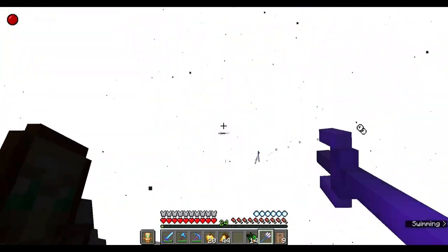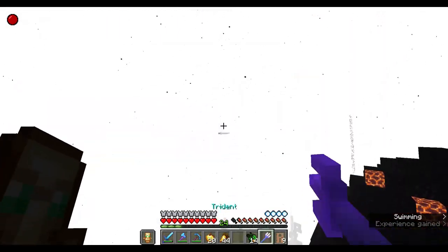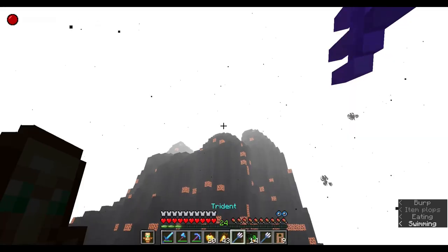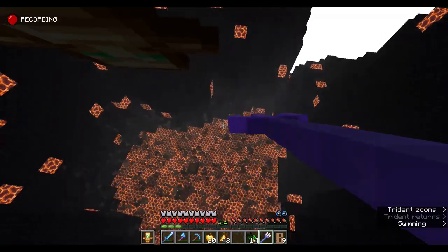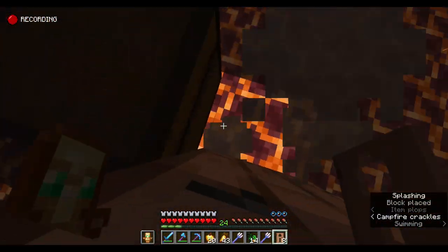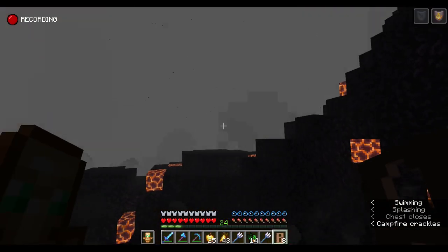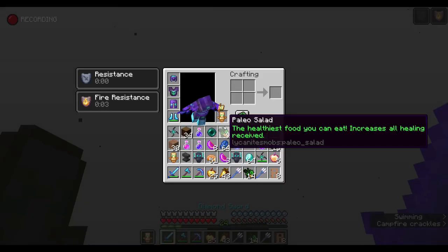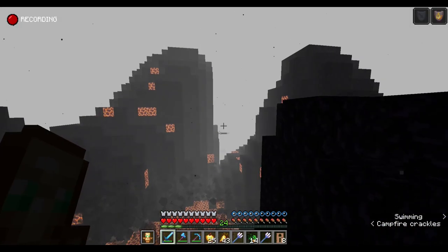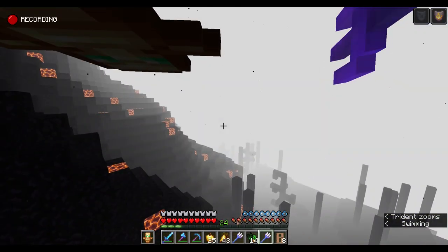There's a chest in the middle of a volcano. We got an upgrade — we are more overpowered than we could ever be. And that's just the truth of it. I think we're ready to take on the darkest part of the abyss.